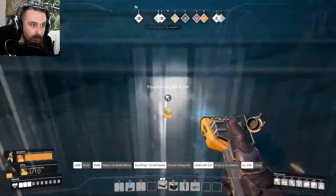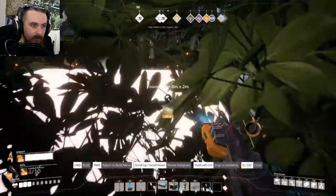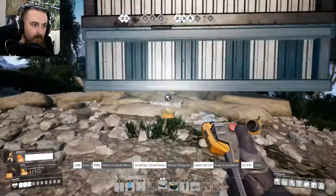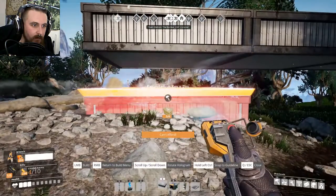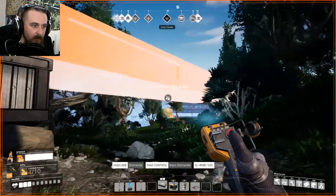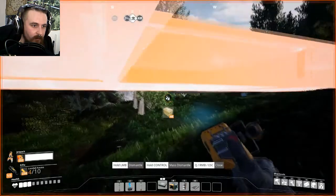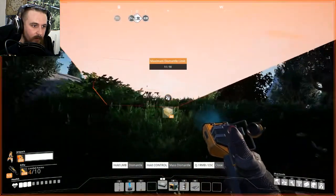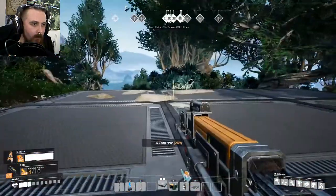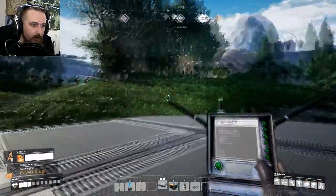I wasn't 100% sure on where it was - I thought I might have lost it. There's a lot of icons on my compass. There we are, I can see it. Just enough foundation to get myself over here. I'll tear all of this up and I'll restructure a proper bridge route for this stuff later on. That'll do it. I'll leave the beacon and we'll just pick that up again later on.